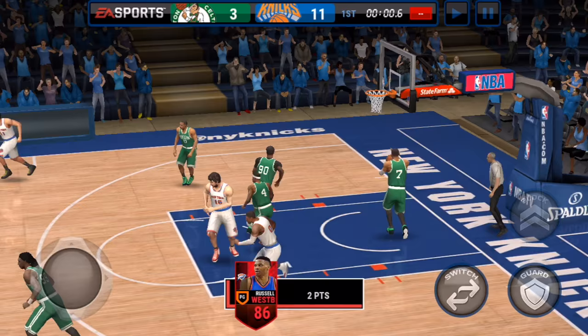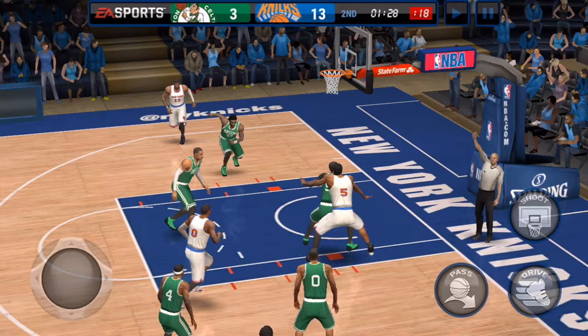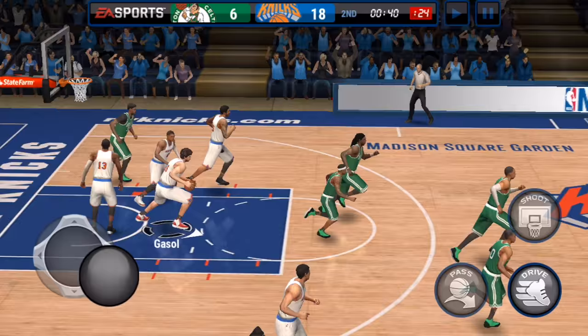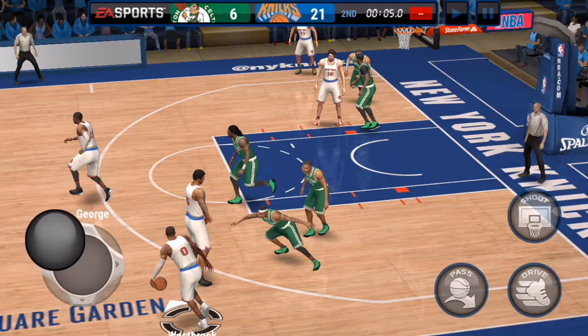Paul George is a fast small forward who can finish at the rim and knock down jump shots. I'm not sure there's a better finisher than Russell Westbrook out there — he just makes all these circus shots and he's got the speed to get to the rim whenever he wants. Meanwhile, Klay Thompson doesn't need any speed — you guys know that. This guy is just a straight shooter. Klay Thompson might be the most fun card for me to use in this game, even more fun than Steph. He spots up for three and it is going down.